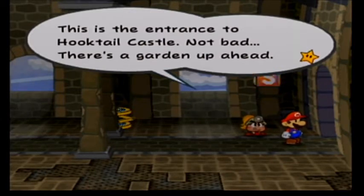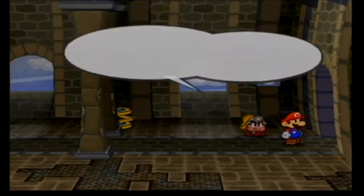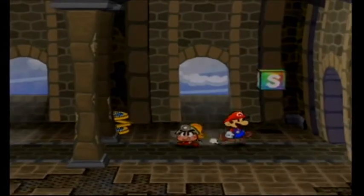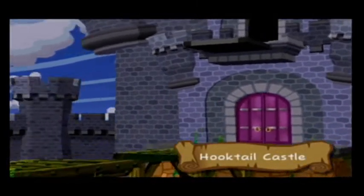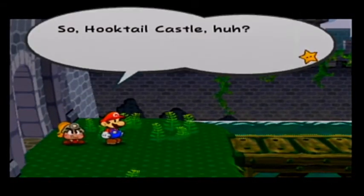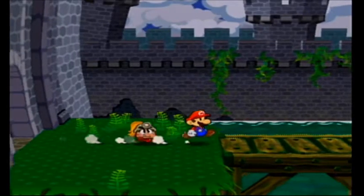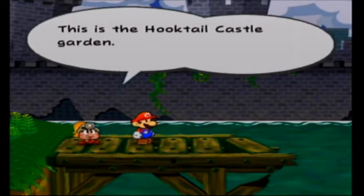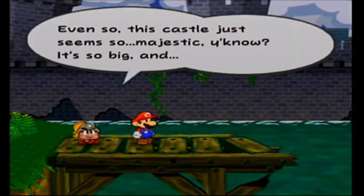This is the entrance to Hooktail's Castle. Not bad. There's a garden up ahead. There's a save block here too, so we'd probably better use it — I already did. Let's go through here. Now that is an epic musical intro. So Hooktail Castle, huh? Well, it sure is ominous, that's for sure. This is the Hooktail Castle Garden. Looks like the bridge has been out for a while. Even so, this castle just seems so majestic, you know? It's so big and strange.